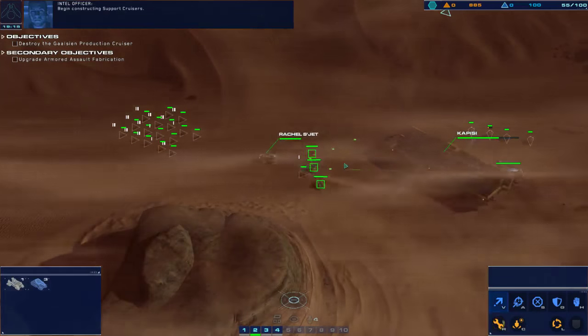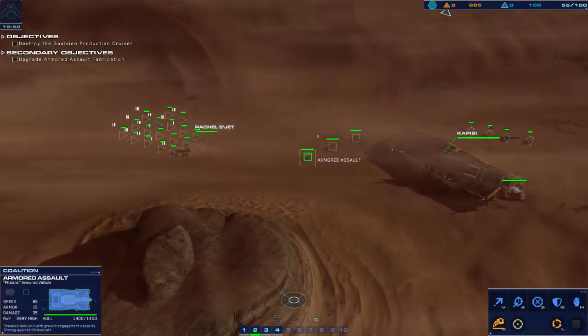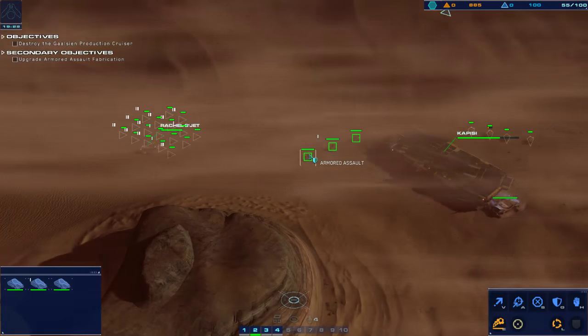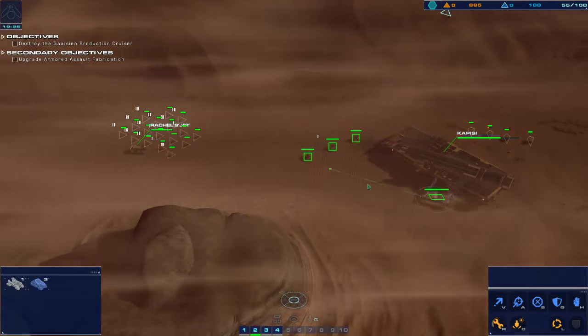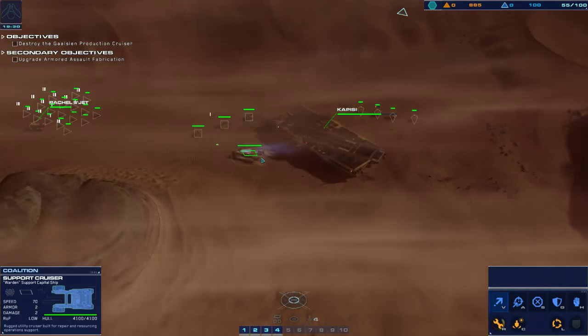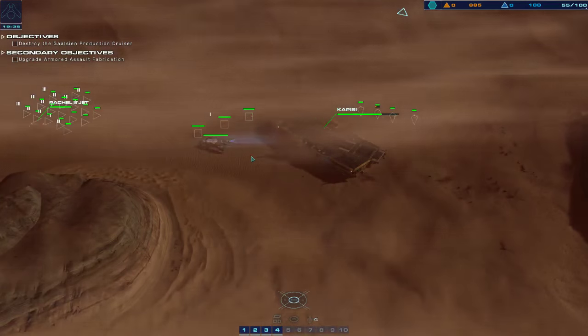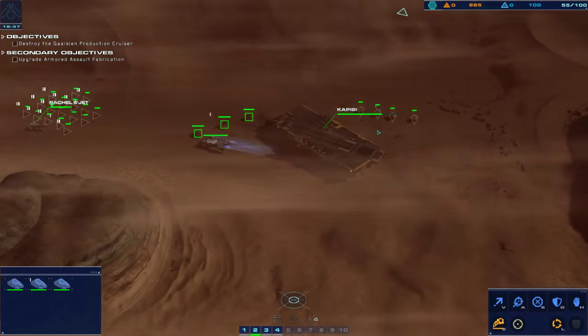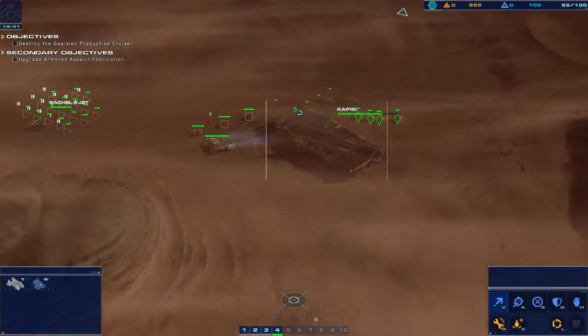Begin constructing support cruisers. Systems online. Reading you command. So how do we get him out of control two? All systems green. Control group two designated. There we go. Group four — we're on the way. It could be these guys.